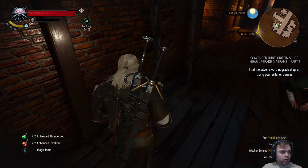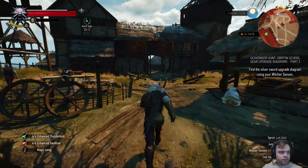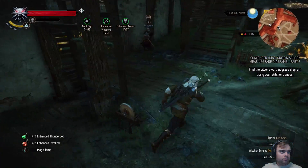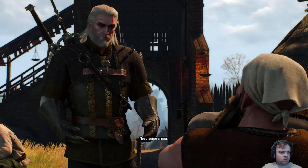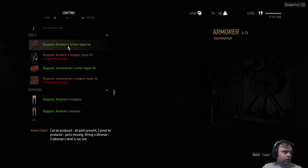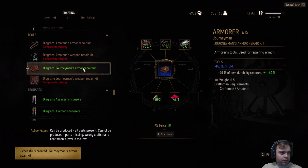Need to double check the craft real quick. So much bloody maintenance. It's not in the crafting components, it's not under swords. There we go. These are super cheap — I'm going to start buying them.